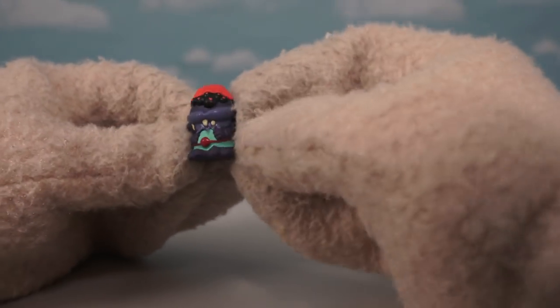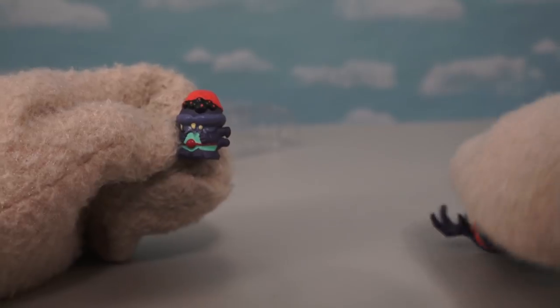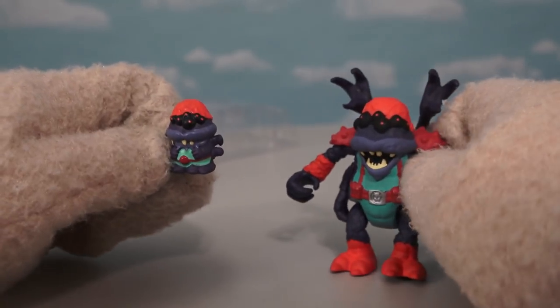He also comes with a little sidekick — a little bug that looks just like a father, like an ugly son.